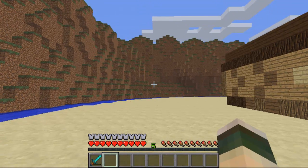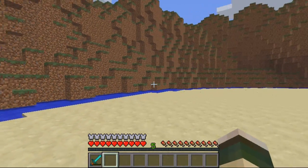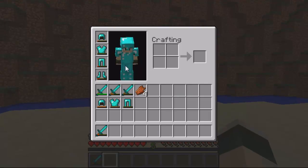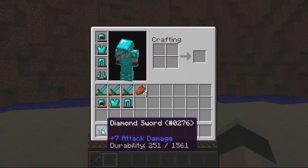Hey guys and welcome. This video is on the plugin Durability Notify, and basically what it does is it warns you when your durability is getting too low. So as you can see, all my items are currently really low dura, so the plugin should be perfect to warn me.